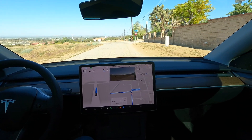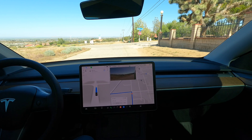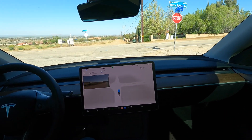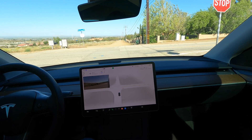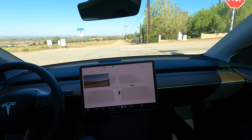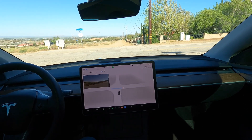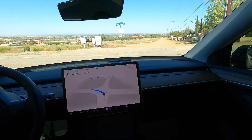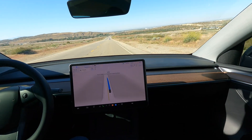Sometimes it slows down unexpectedly. Stop sign — we've got a car on the left and a car a little ways on the right. It should be waiting for them. Clear now — and perfect, it's exactly what I would have done.